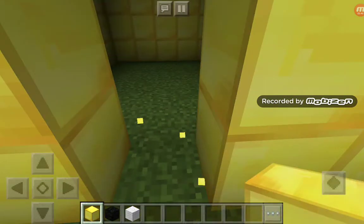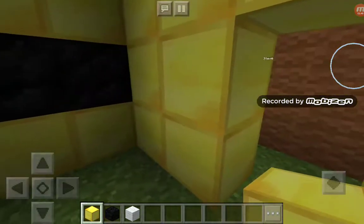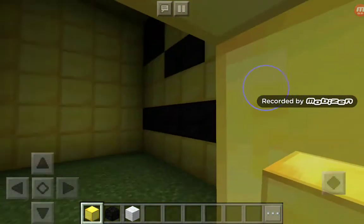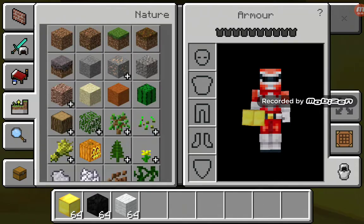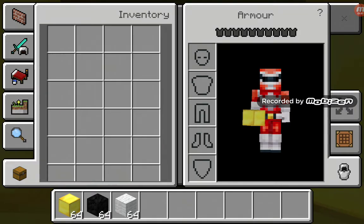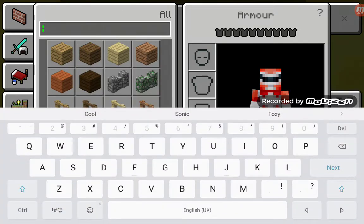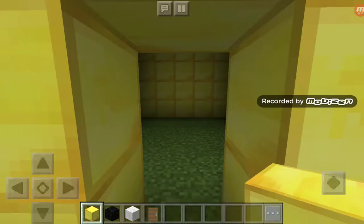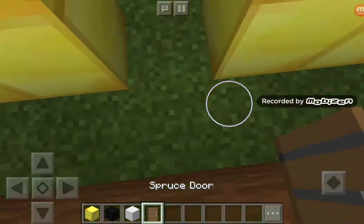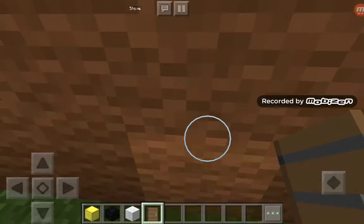We're gonna make this a house by making doors. What kind of door should we have? We should have a spruce door — I mean a spruce door. I'm actually gonna do that with all the houses.